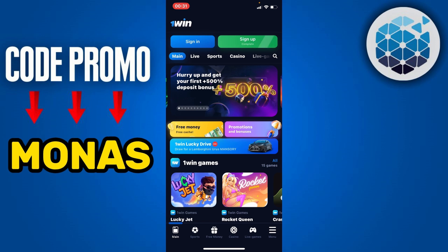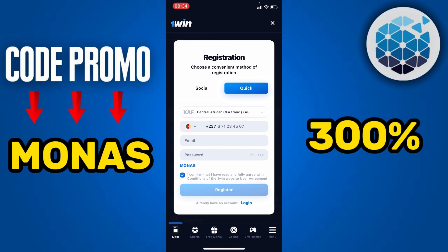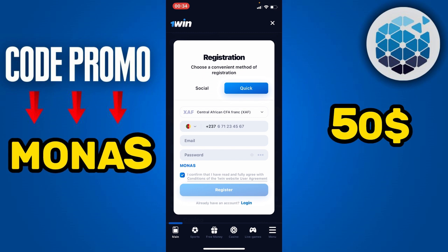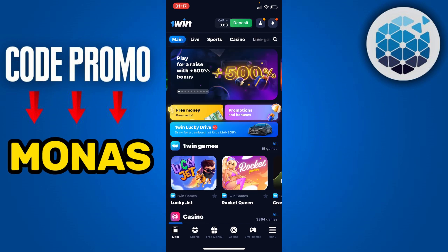I invite you to create a professional 1win account. To do so, simply click on sign up, enter all your information, then click on add promo code and enter the promo code MONAS. By using this promo code you will get a 300% bonus, so if you top up your account with $50 you will get $150.